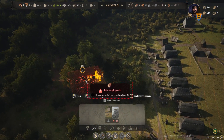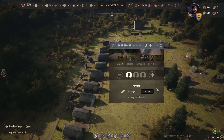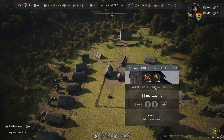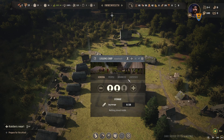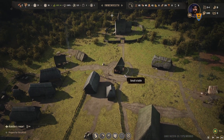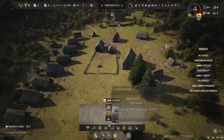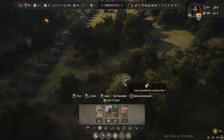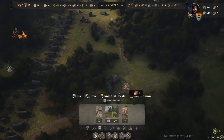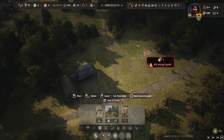We're gonna put another family in the logging camp. If we go here we can assign them to have an ox permanently. We're going to put a hitching post — where's our trading post? It's right here. We don't have enough logs.